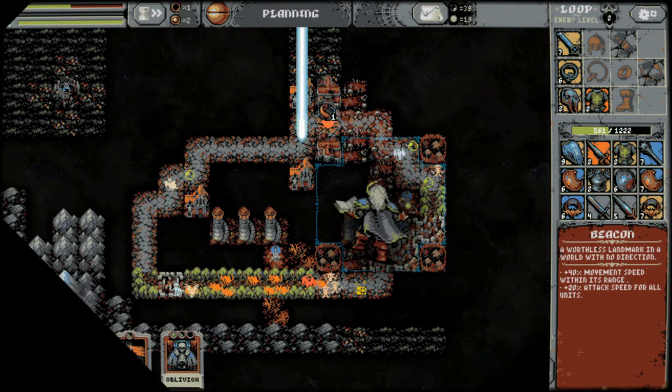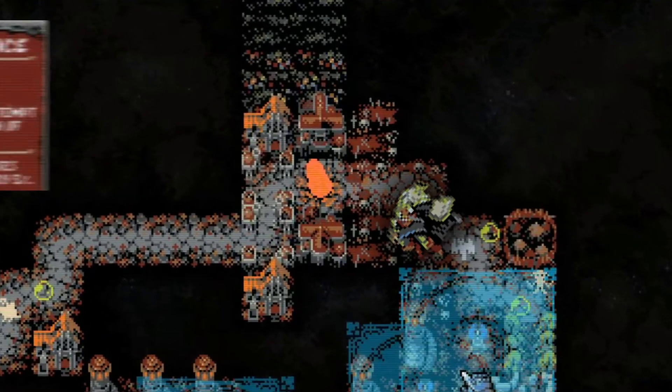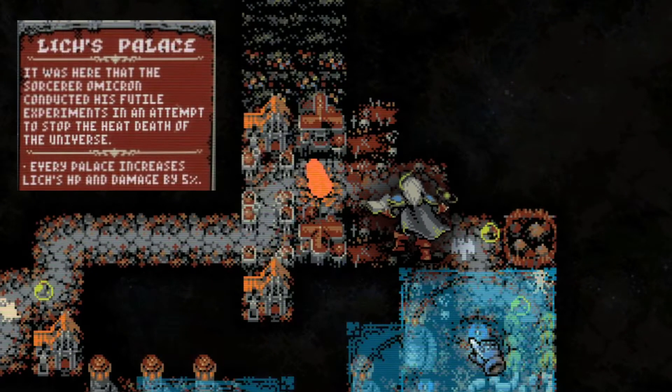Oh my gosh, did I just summon a boss? I didn't paint that on my map. I was nowhere near that part of my loop. What are all these palaces around the boss? They give the boss a 5% stat boost for each one?